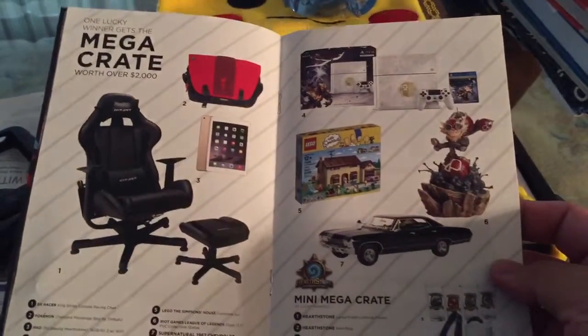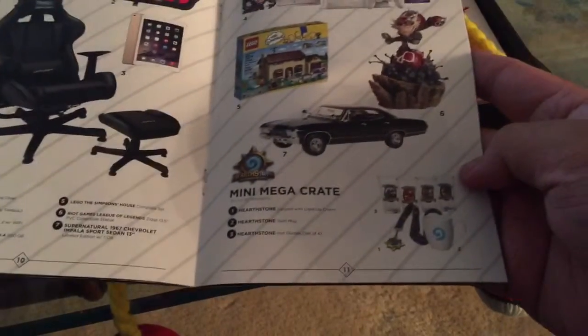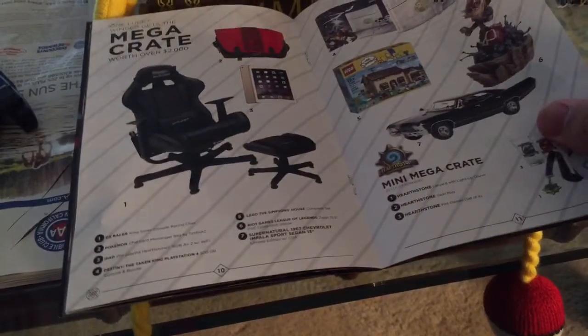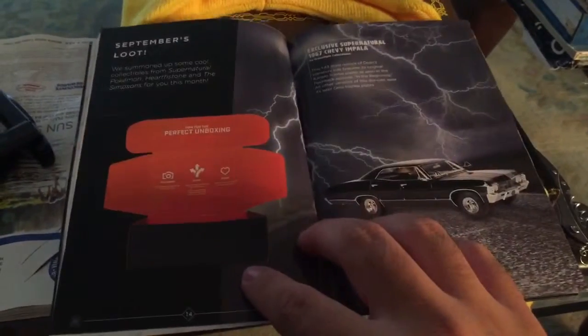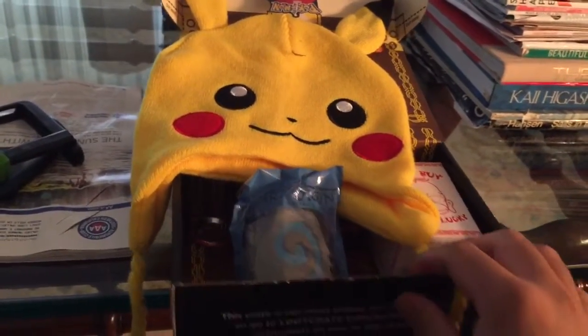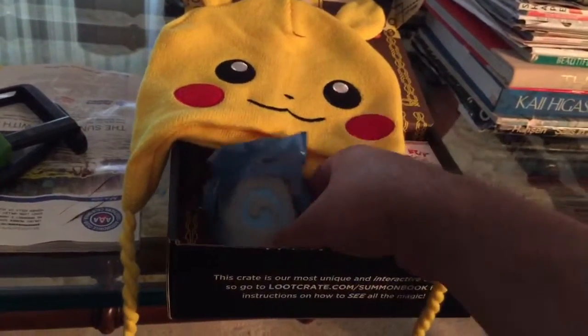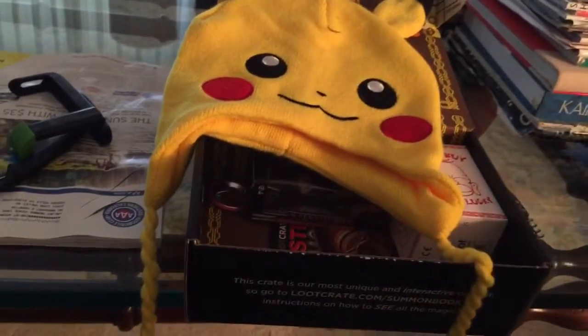Mini Mega Crate — wait, so that means I got the car? No way. Yeah, I got the car, man. That's pretty cool. Or maybe everybody gets it — I'm gonna have to look into that. So here it is. Actually no — that means I got the peanuts. Oh well. So I read through the magazine. Apparently this box is the most interactive box they've ever made. So first and foremost, a Hearthstone stress ball. If you're stressed because you're playing Hearthstone and cannot win, this is your go-to for releasing all that stress.